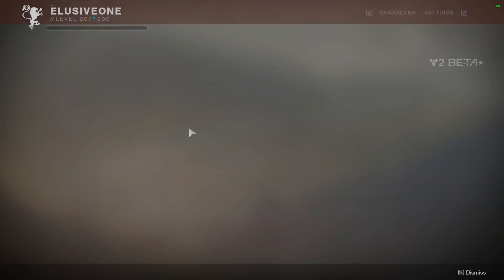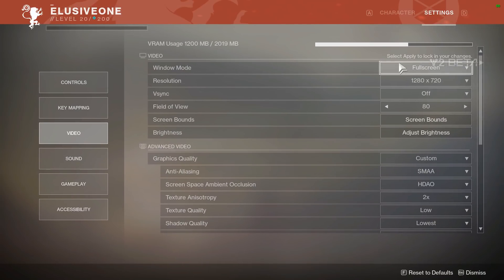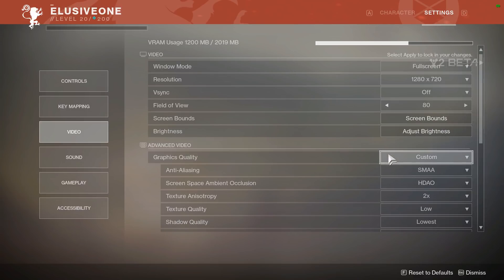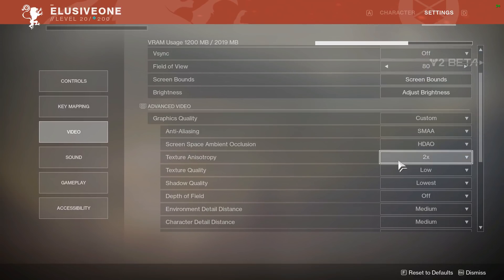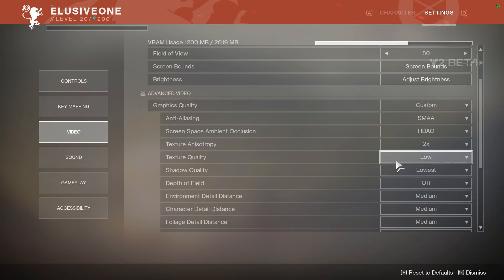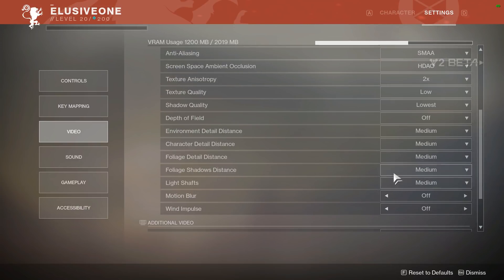I also mucked around with some of the in-game settings and I'll just show you what I've got now. Full screen, v-sync off, custom graphic settings, SMAA, texture quality — I put that on low, shadow quality low as well just to help with my frames, depth of field off.